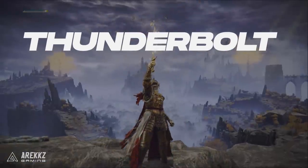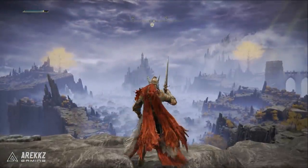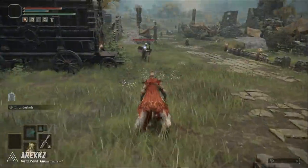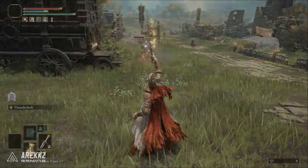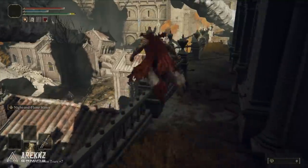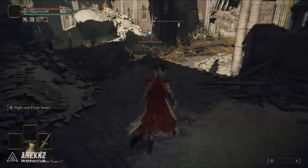Next up is Thunderbolt. This works on all melee armaments. It's a skill used by the Capitol's Ancient Dragon Cult. You raise your armament aloft to call down a bolt of lightning, which can be fired in rapid succession. This one's absolutely fantastic and is dropped by a Teardrop Scarab found in Leyndell, the Royal Capital, found really close to the Avenue Balcony grace point.